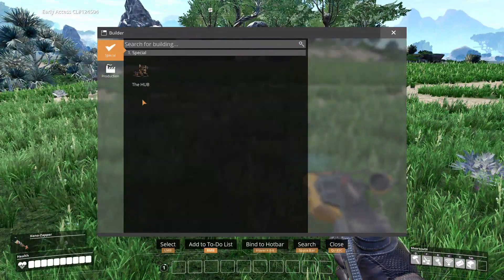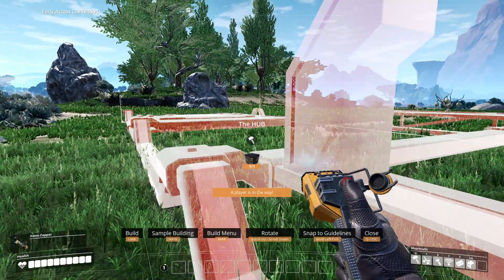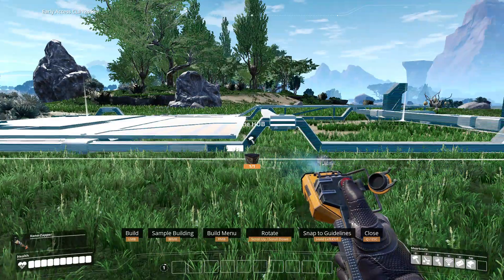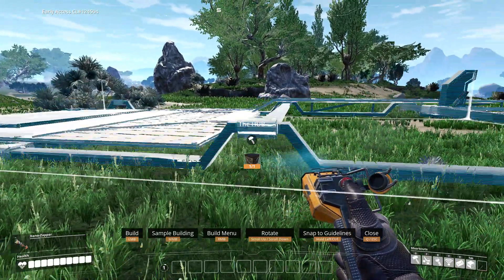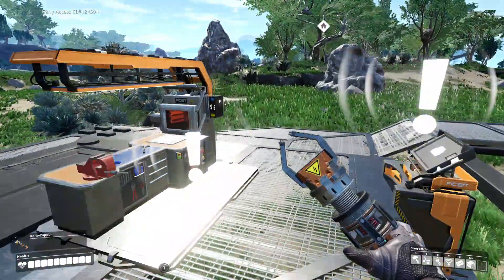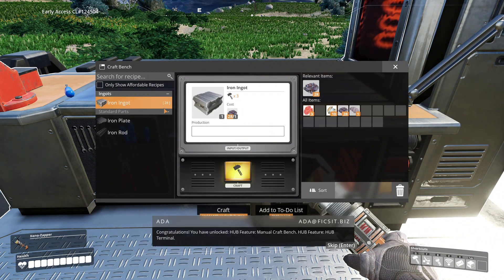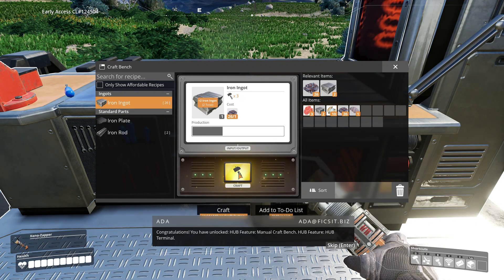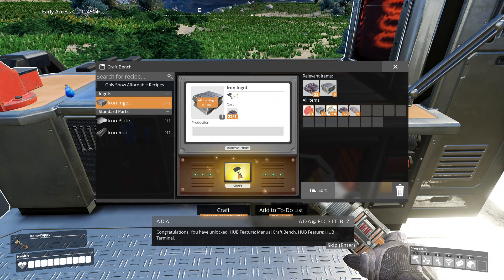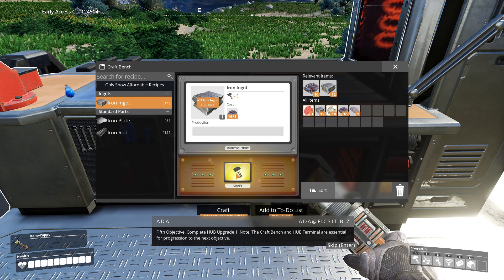Let's press Q - here's the HUB. Whoops, nearly built it on myself! Let's place it there. All right, what's this - a crafting bench? Congratulations, you have unlocked the HUB feature: manual craft bench, HUB terminal. Let's craft - objective complete! HUB upgrade one done. The craft bench and HUB terminal are essential for progression to the next objective.